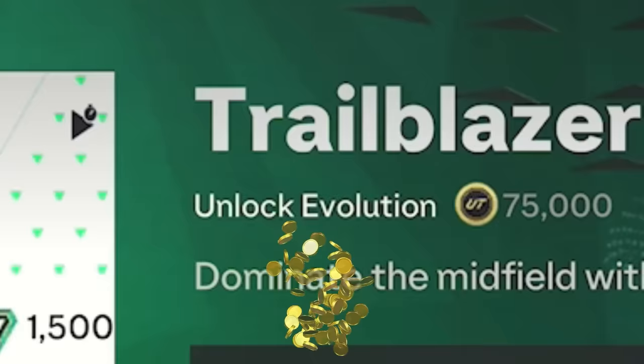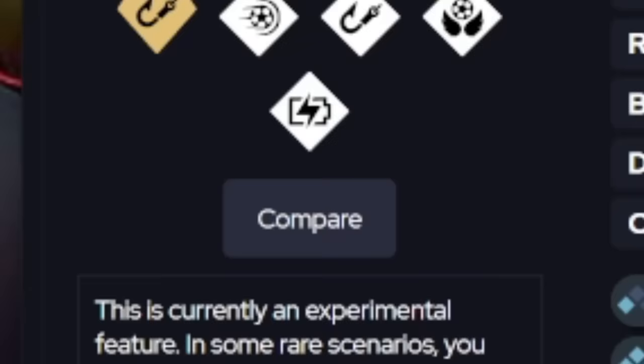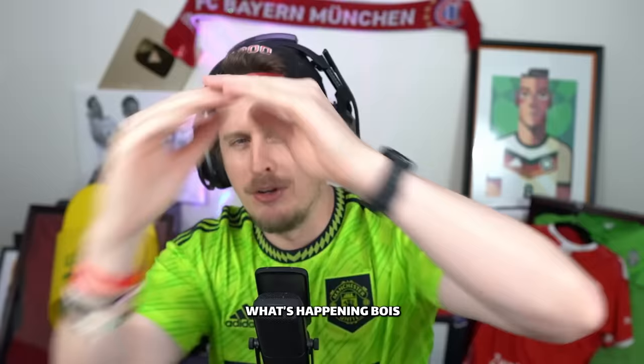Wait, is it Anton Stach? My name is Anton Stach. Stach. Anton Stach. It's 75k. Who's that Pokemon? Five-star weak foot. He's the German Hullet, even though he's not in Club Hullet. Bullslipping boys, and welcome to another Evo FC24 episode.